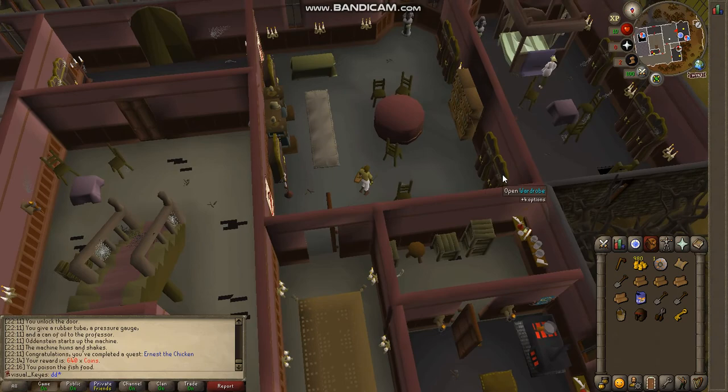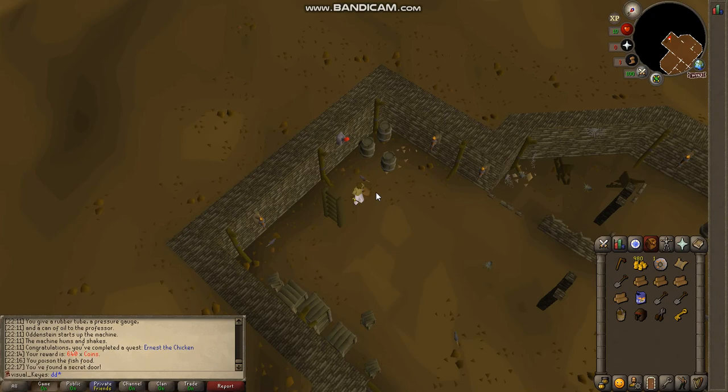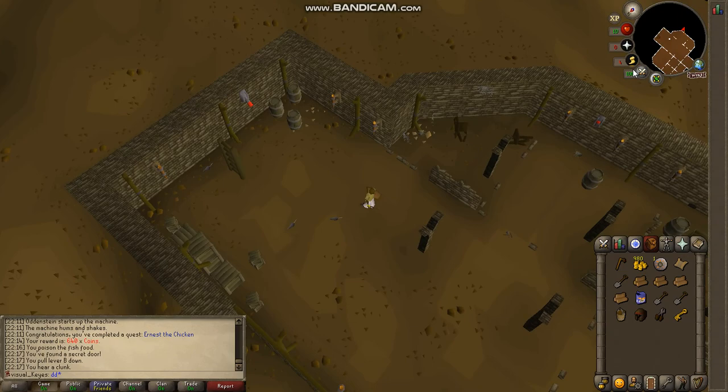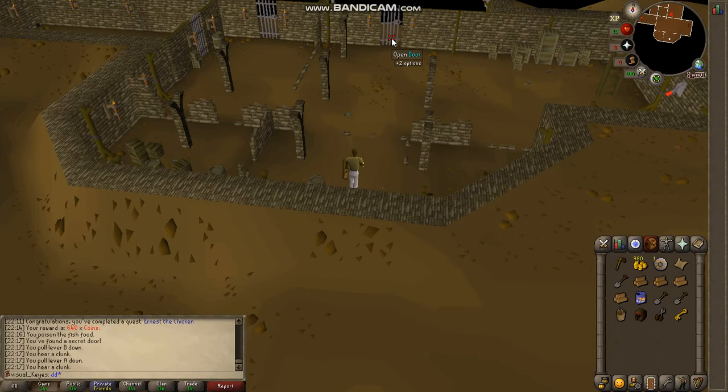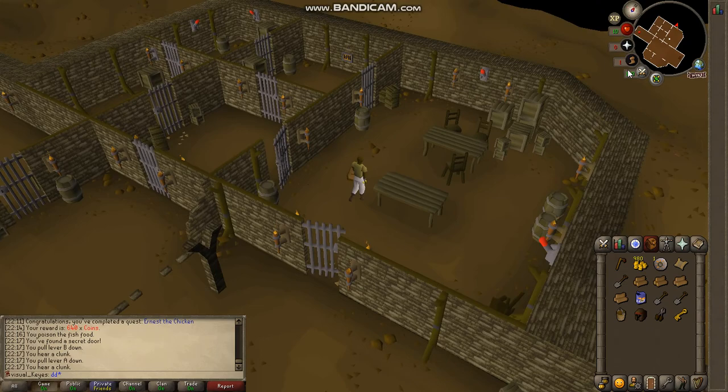Once you're done with that, search the bookcase. Go through the bookcase, then climb down the ladder. Once you've climbed down the ladder, pull lever B. Pull lever B and pull lever A. Then go through this door north — it's on your minimap right there. Pull lever D, which is over here.